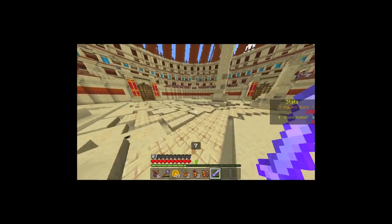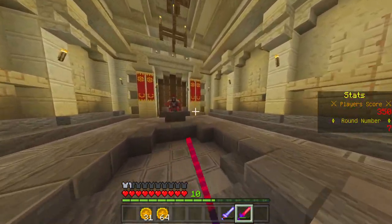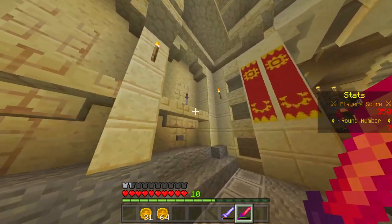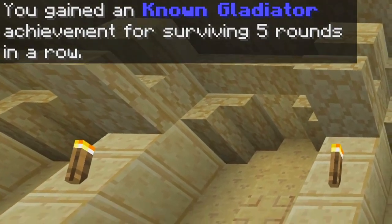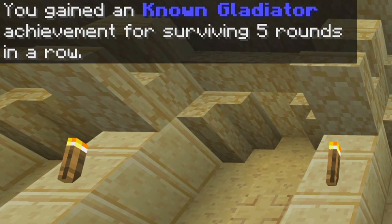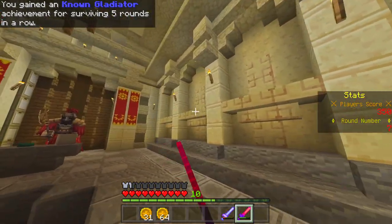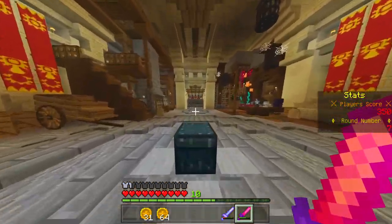This room actually unlocked — it's the achievement room. In this room you'll have lots of cool achievements. There's our first achievement: you gained the 'Unknown Gladiator' achievement for surviving five rounds in a row, which is so cool! You can get a lot more and fill up this whole room with achievements.